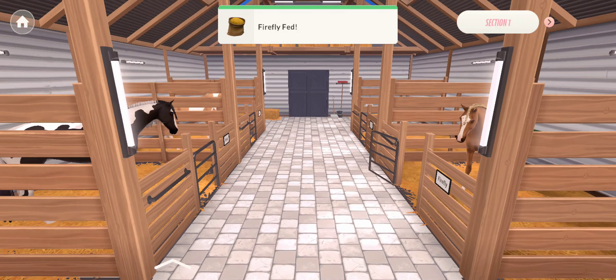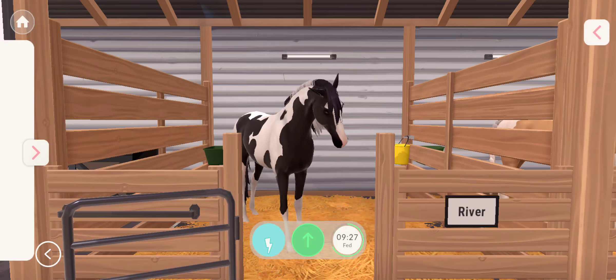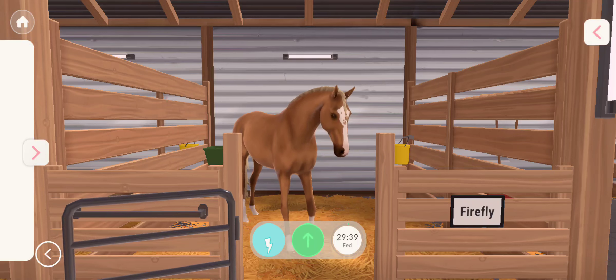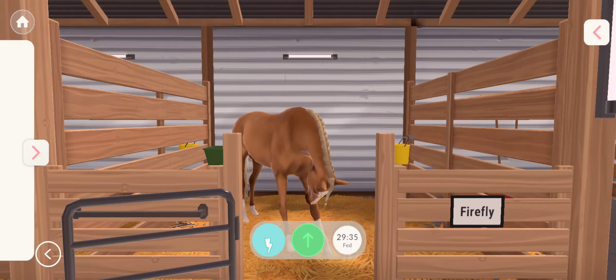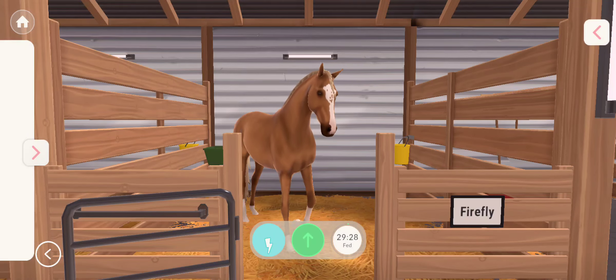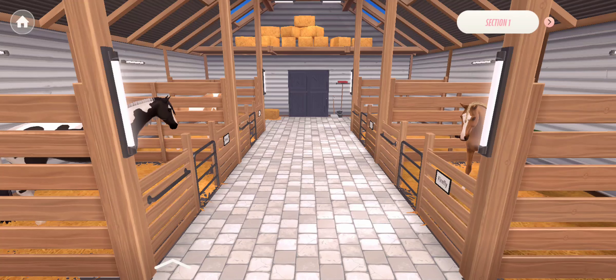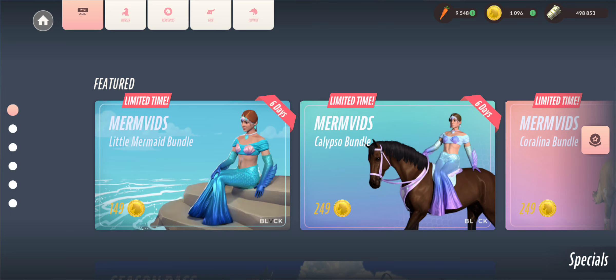Firefly is made! She looks so good. Now I have so many more horses to feed. Getting the herd together — we have River, we have Honey, empty stall, and we have Firefly. The coat actually looked a lot lighter in the making. I'm super glad I chose this color because I think the darker one wouldn't fit. Now we are on to the last horse — I have 1,096 e-coins, definitely enough.